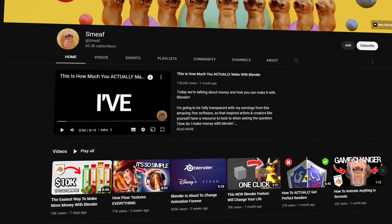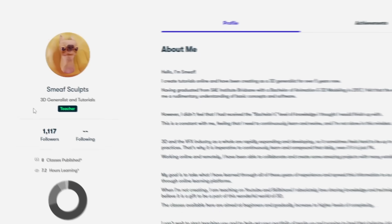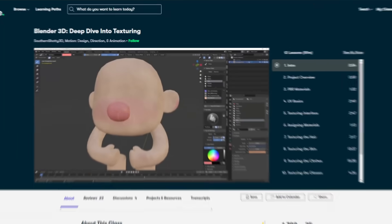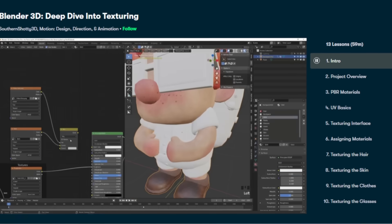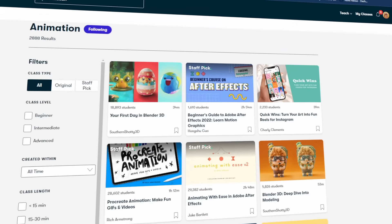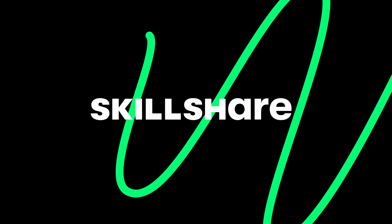If you're watching my videos, you probably already know half the creators here — there's Southern Shotty, Bad Normals, and even this guy, who seems pretty cool. Skillshare is honestly where I learned the majority of Blender basics. I want to highlight Southern Shotty's collective classes — each of these are under an hour long, extremely easy to follow, and will get you super comfortable with Blender. Skillshare has hooked me up with an amazing offer: the first 1,000 people to use the link below will get a full one-month free trial. Thank you so much to Skillshare for sponsoring this video.